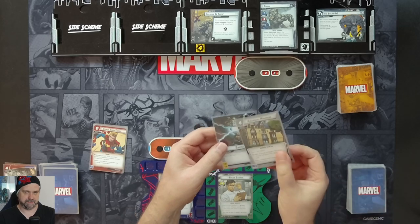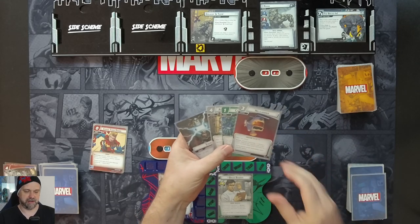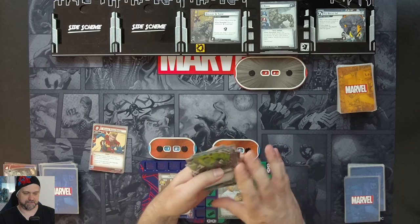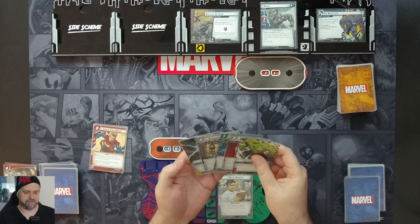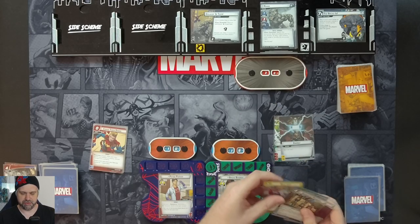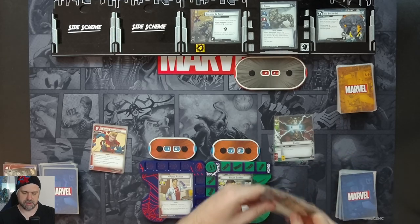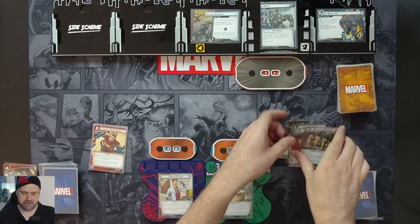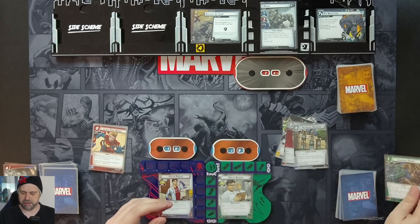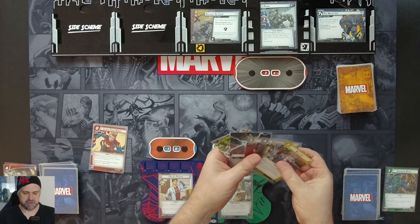Bruce Banner gets five cards: an Energy, Avengers Mansion, Crushing Blow, Helicarrier, and Limitless Strength. I drew one too many cards, so we shuffle one back in. I'll hold on to those four and throw away Crushing Blow, drawing one more card for the mulligan — Beat Cop.